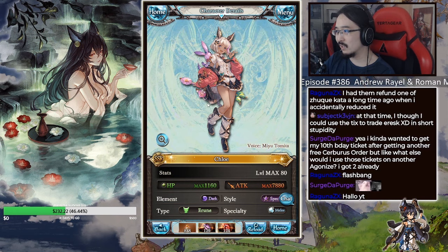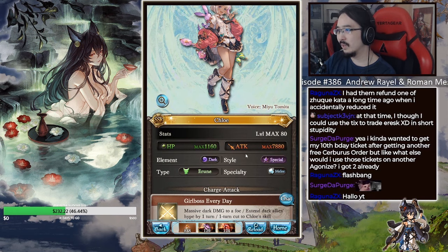Chloe is a dark character, sub-attackable. She has 1160 HP and 7880 attack — very low HP, attack is decent on average. She is a special style melee character.